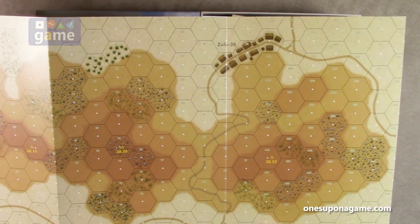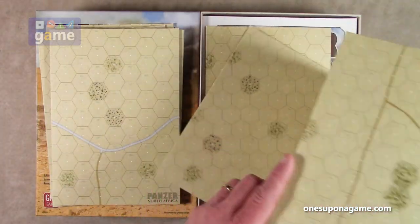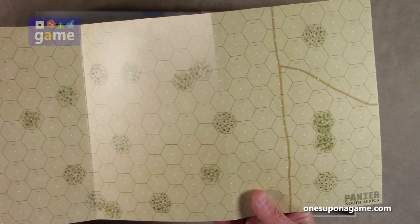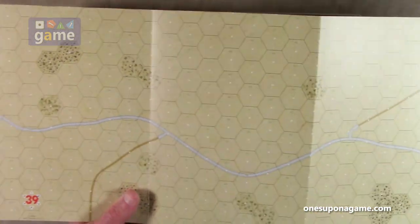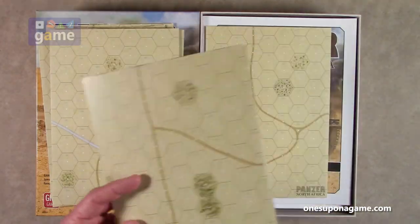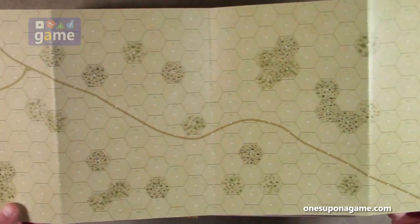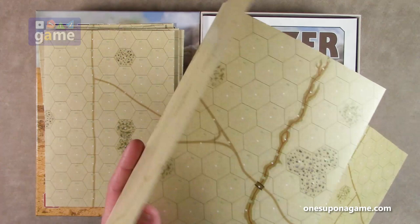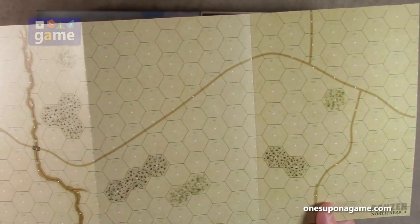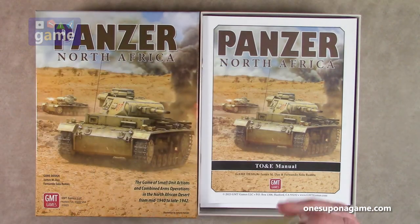Map 33 — again a big desert area with the road on the right. Map 39 — a big road coming off of it. Map 34 — paved road and side roads. I'm sure for the tanks, being on the paved road is better. Desert with dirt roads. And the last side here is 40. So in total there are 12 different maps — six boards, double-sided — and they'll combine in different configurations for each scenario.